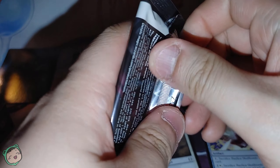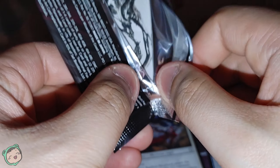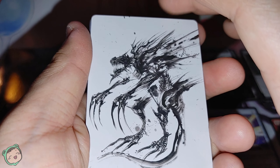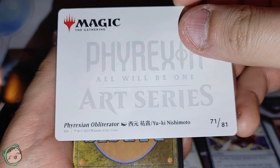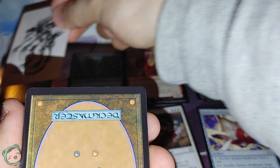On to the second pack. I'm going to open it this way. Ooh, look at that art — I do like the art, I like art cards. We got a Phyrexian Obliterator — it is an alternate art. That looks cool.